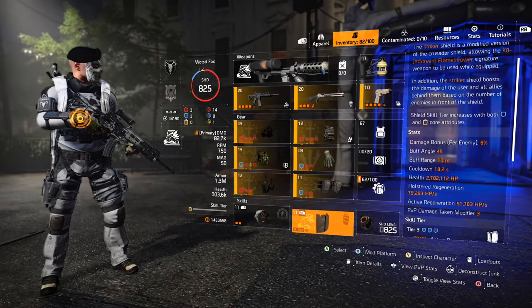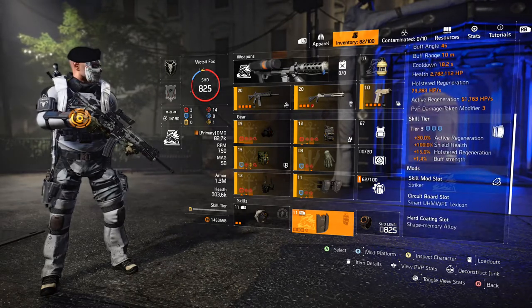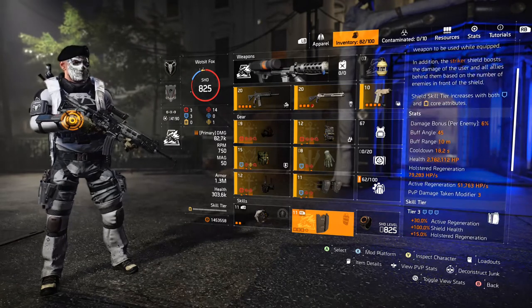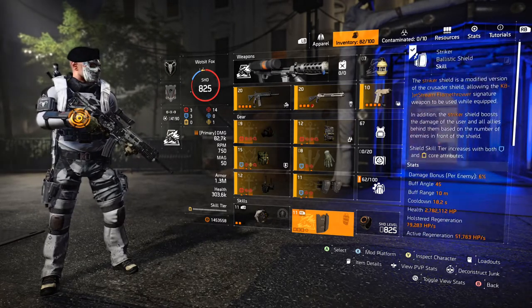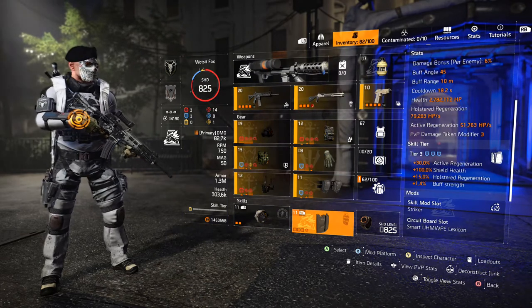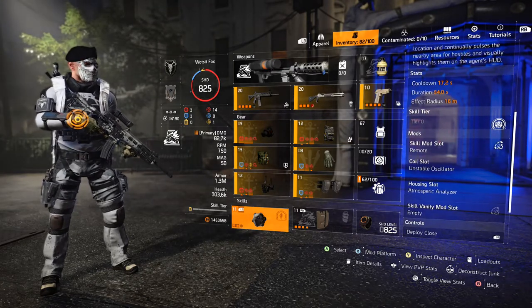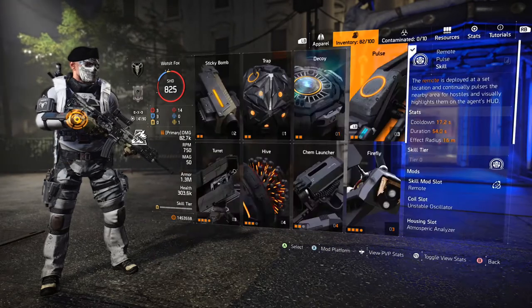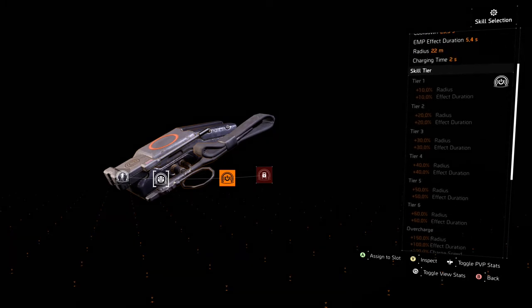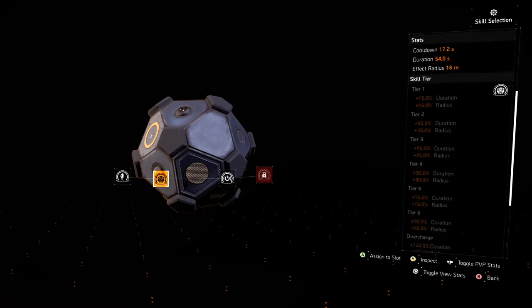For skills, the shield is my absolute favorite — too good not to use, and it scales off your armor. Mine is tier three, so I get more shield health. If you run Firewall specialization you get the Striker Shield with a damage buff as well, which is really nice. Secondary skill I have is a remote pulse. If you're just getting into conflict, I'd recommend the shield and the EMP Jammer — it wipes out all skills: turrets, bleed hives, seeker mines. Just pop it off and they're gone.